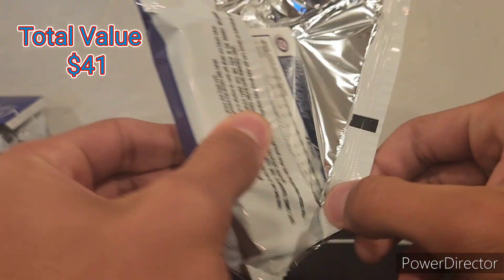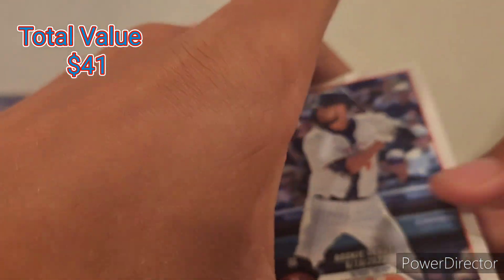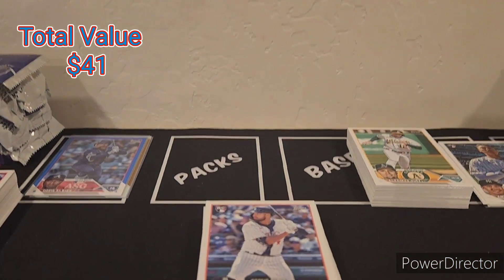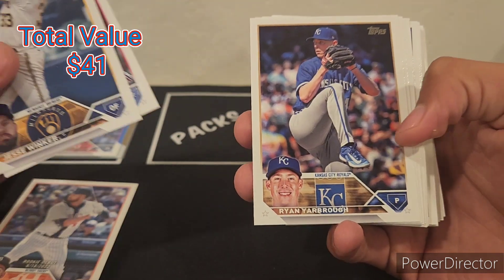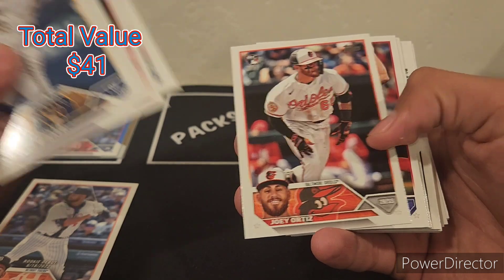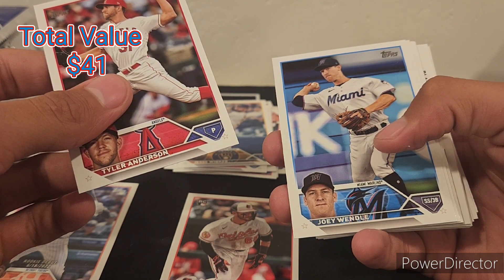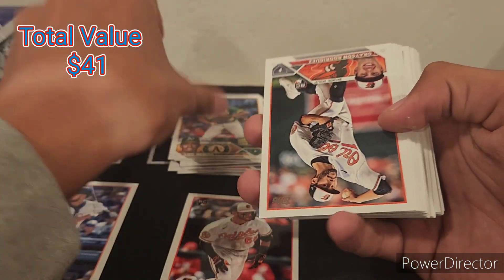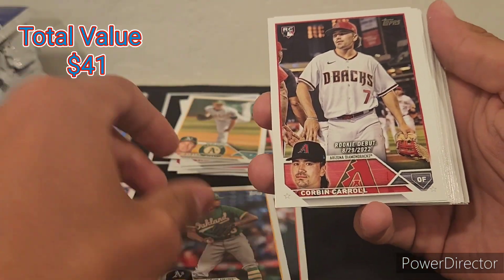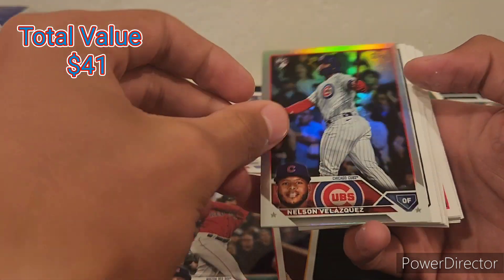Riley Green. Jesse Winker, Leody Taveras, Yarborough, Brett Phillips, Joey Ortiz rookie, Tyler Anderson, Joey Wendle. Past rookie Grayson Rodriguez. There is a Corbin Carroll — nice one right there. Pache, Gus Varland, Bryce Terang playing really well. Trevor Williams, Valdez, Nelson Velasquez — another rookie.